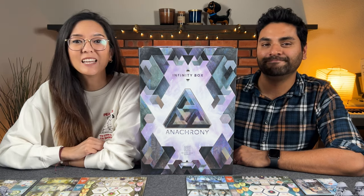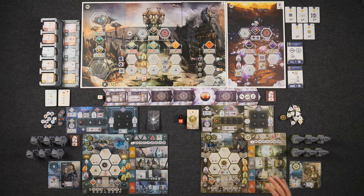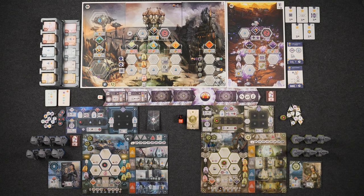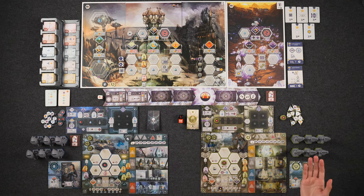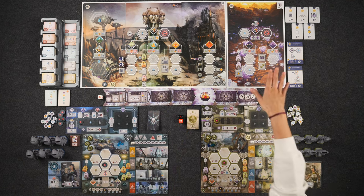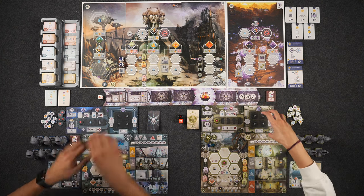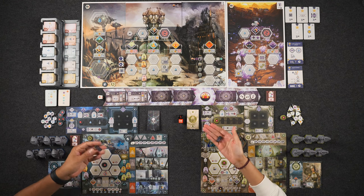We are ready to begin. We're all set up here for a two-player game of Anachrony with the new Fractures of Time expansion. In addition to the valley board, we each also have our own fractured device, a new type of worker, and of course a new type of resource — these flux cores.